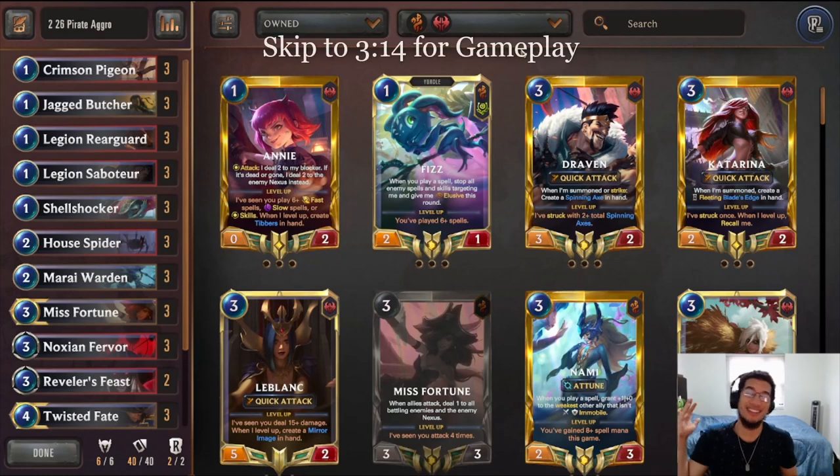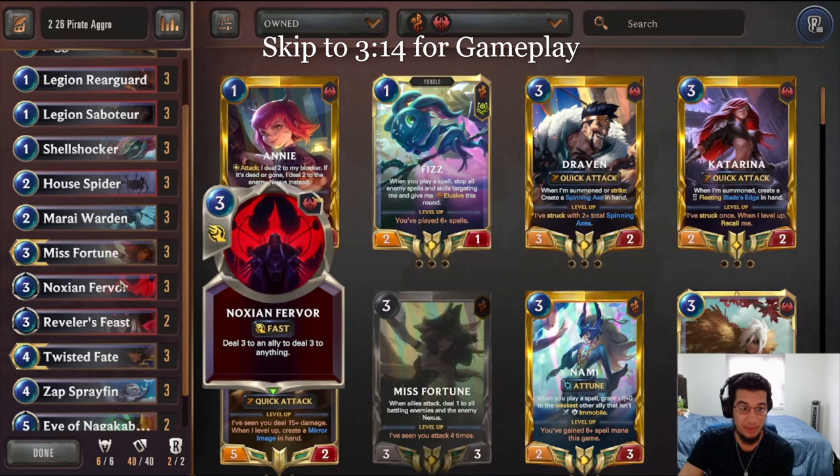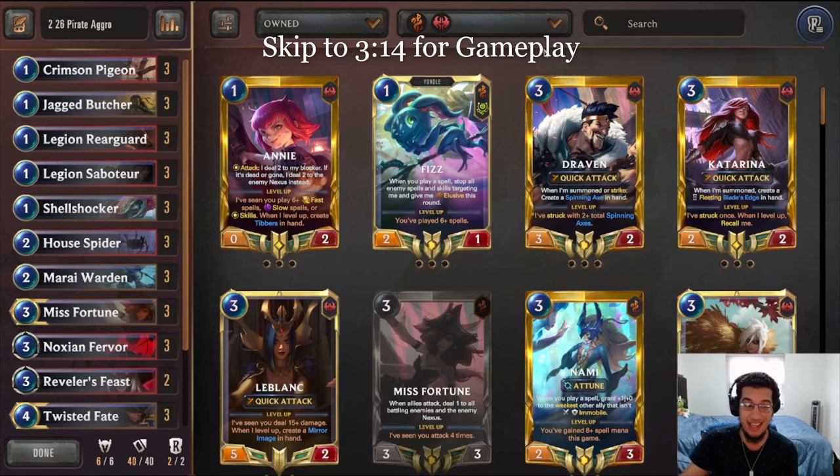Hey everyone, SeriTermon here again. If you're looking to climb ranks fast, then I have the deck for you. Pirate Aggro is probably one of the strongest decks in the current meta in my opinion because of how fast it can finish games and how consistent it can be after the addition of cards like Traveler's Feast into this pile.